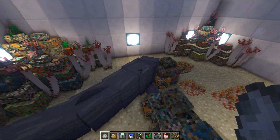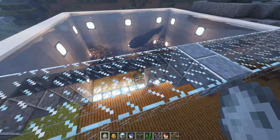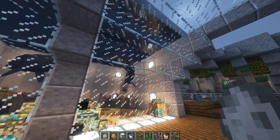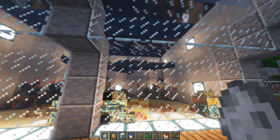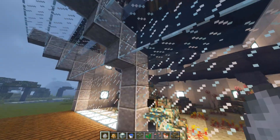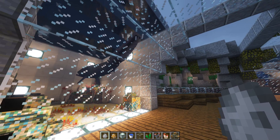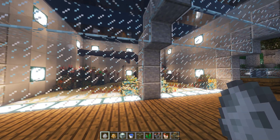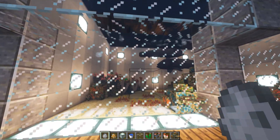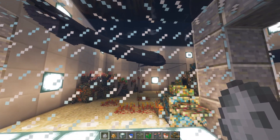Our next fish is Titanichthys, and oh my god, it's huge. I accidentally spawned two of them — they do kind of seem to be phasing in and out of reality. So this is another placoderm, but again, unlike Dunkleosteus, it is not a terrifying deadly predator, but rather a fairly harmless suspension feeder floating around the ocean, mindlessly eating whatever plankton drifts in its mouth. Live the dream.